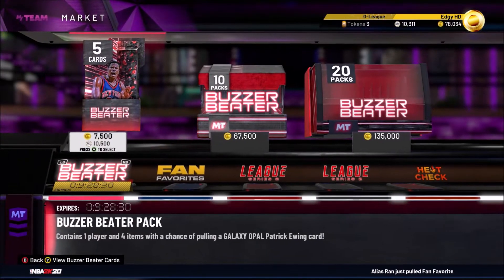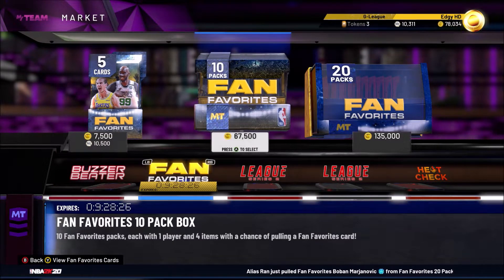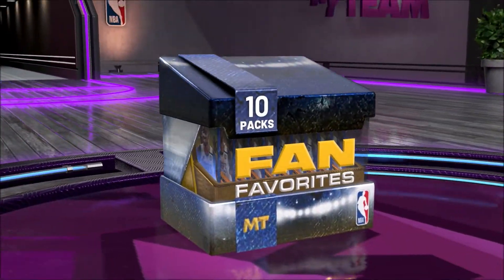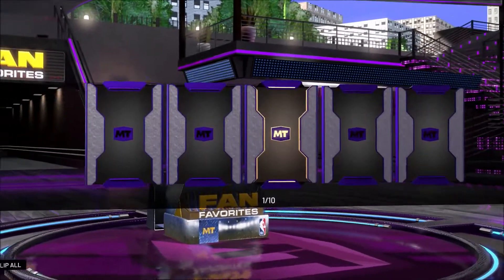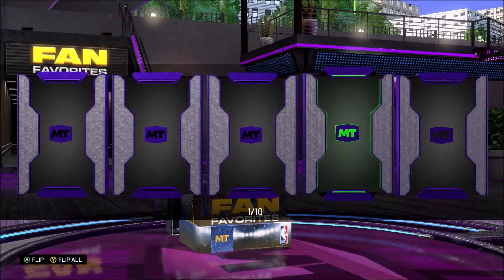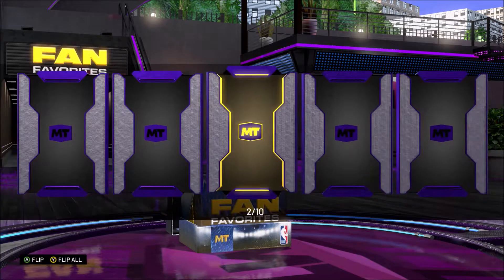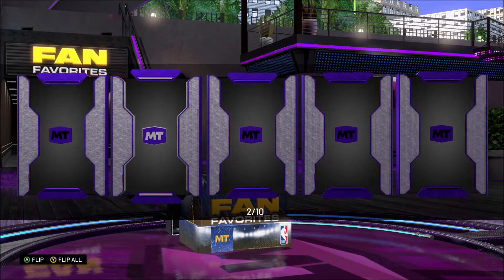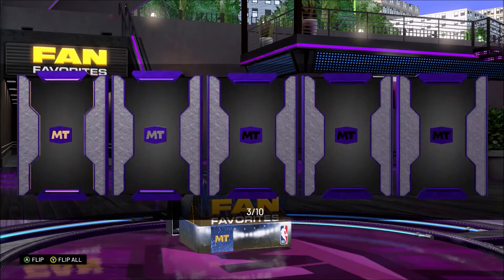Let's go over to the pack market. I'm going to be opening the Fan Favorites packs because there are more centers I can pull out of this. If I get the Diamond Boban, I'll use him — I still want to have two good centers on the team. Okay, this is an emerald, nothing special here. Next pack — okay, another trash pack, I'll take all these contracts though, those are gonna come in handy.